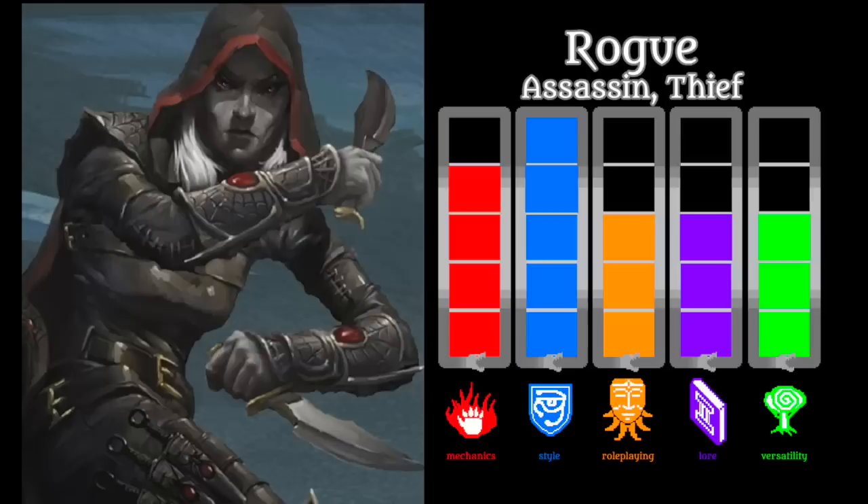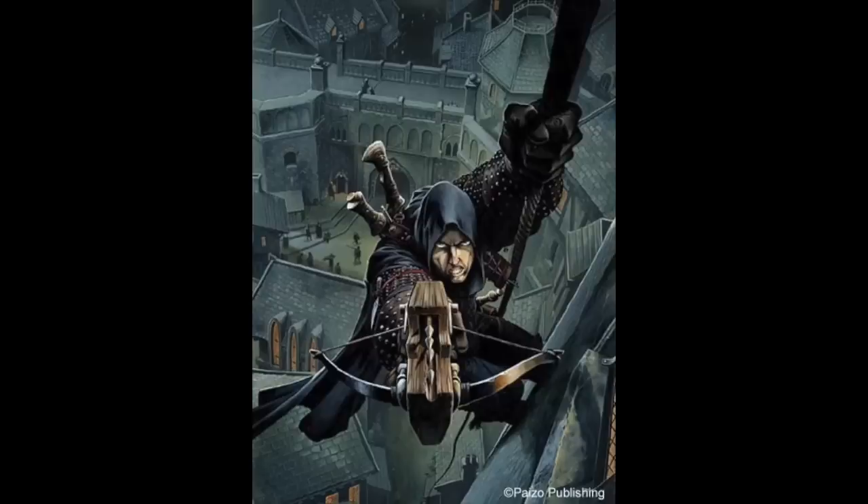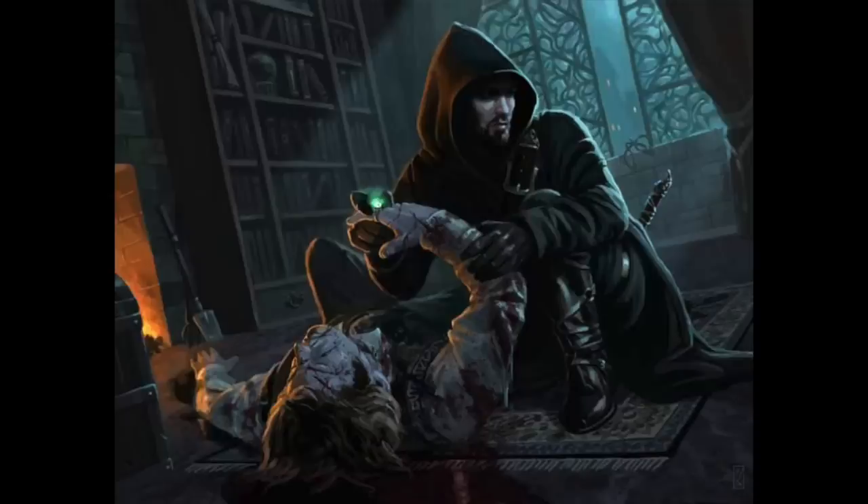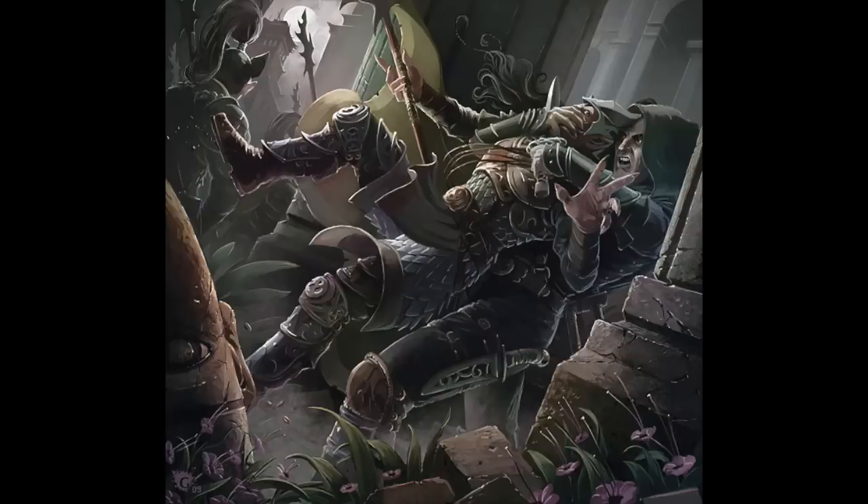Cranking the style all the way up is the rogue. Why do we love the rogue so much? Because we love scoundrels. Han Solo, Indiana Jones, Tyrion Lannister, Zorro, James Bond, Batman, Wolverine, Robin Hood, Wesley, Jack Sparrow — the list goes on and on. The trickster is one of the most powerful archetypes in all of human history, perhaps the most powerful. Something about finding clever solutions, outwitting the authorities, and making cutting jokes all the while captivates us like nothing else. While you can make a scoundrel out of any class, the rogue embodies it foremost.